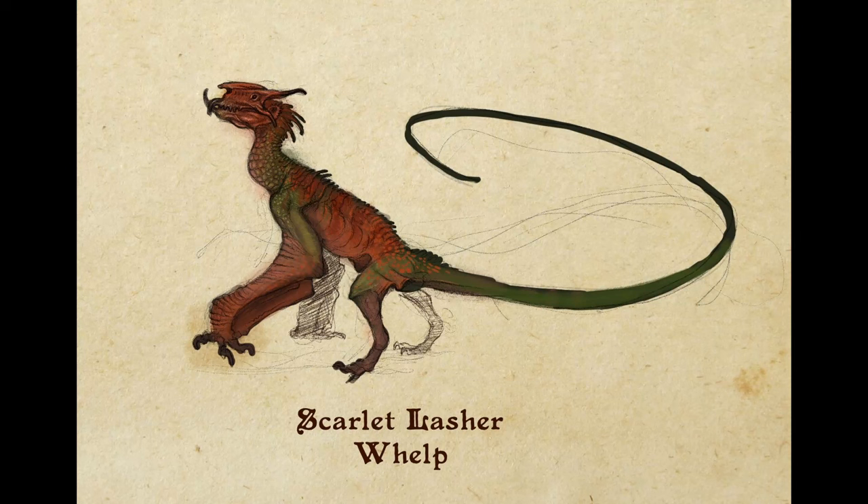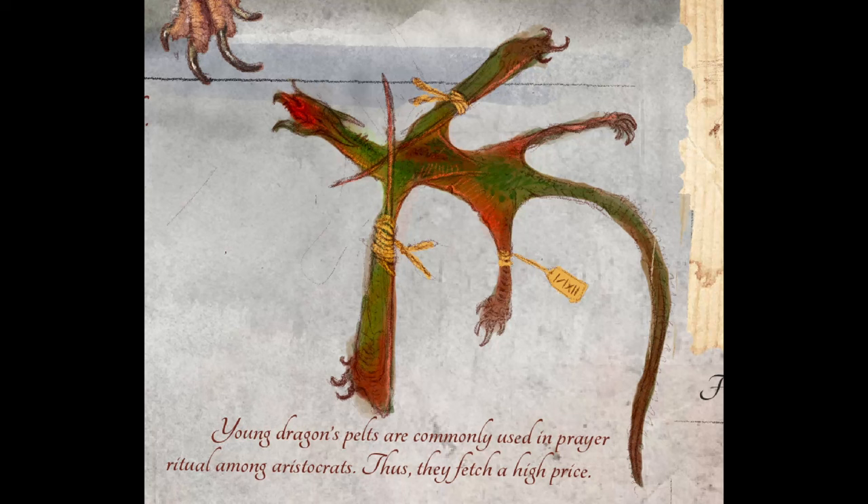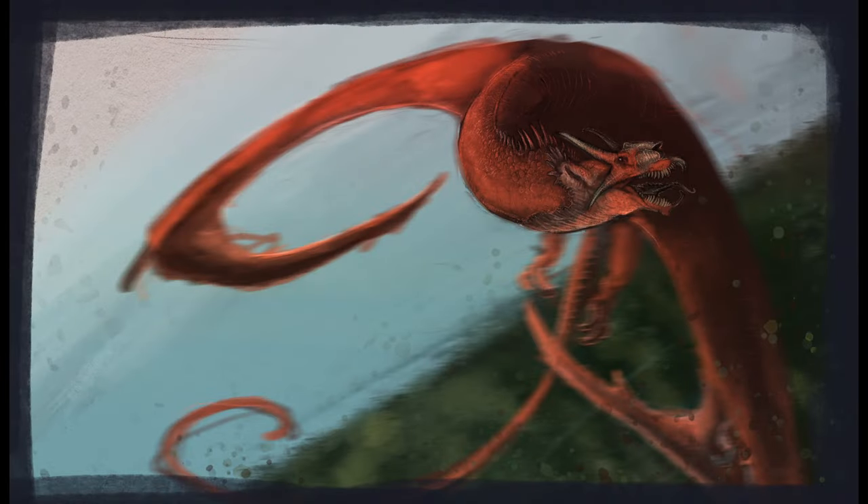Initially, lasher whelps were misidentified as a separate species, simply dubbed a grass dragon, and excursions to collect specimens for research were launched. Rather quickly did the scholars learn of the grass dragon's true identity when the furious, crimson adults descended from the sky. After several years with their parents, the young dragon will leave their home territory in search of their own tree to call their own and decorate with a horde of flesh and bone.